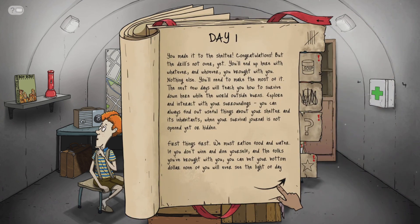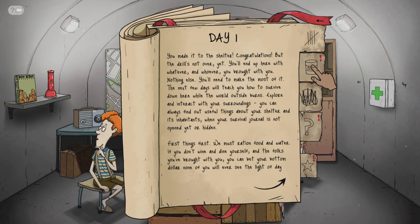Congratulations, but the drill's not over yet. You'll end up here with whoever you brought with you — nothing else, you'll need to make the most of it. Survive down here while the world outside burns. Explore and interact with your surroundings, you can always find out useful things about your shelter and its inhabitants. First things first — we'll ration food and water. If you don't wine and dine yourself and the folks you brought, you can kiss your bomb dollar goodbye.